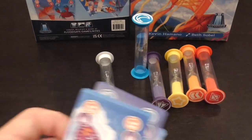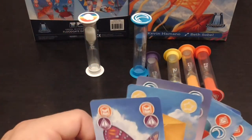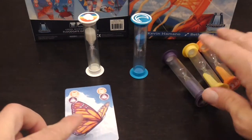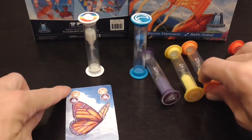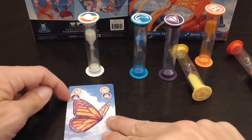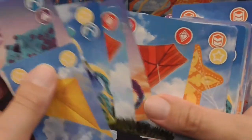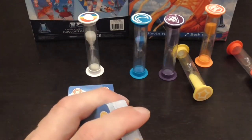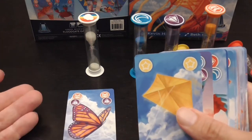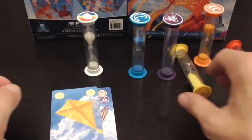Each player will have a hand of cards. When the first player starts the game, you start the white timer. Then when it's your turn, you simply play a card. If it's at the beginning of the game and the timer is still resting on the side, you simply stand all the timers indicated on your card — there will be one or two on each card. The timers do not all work the same; they don't all take the same amount of time, and I'll leave it to you to figure out which ones are the fastest because that is part of the fun.